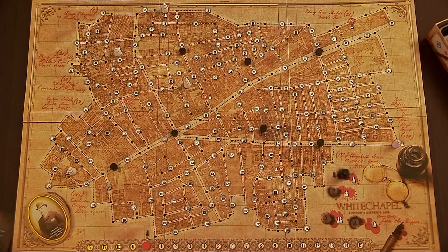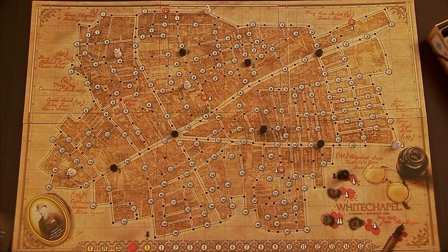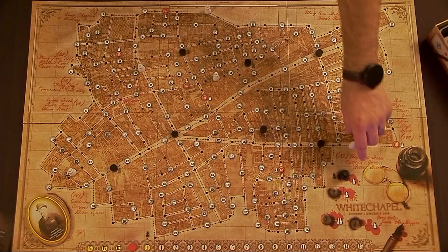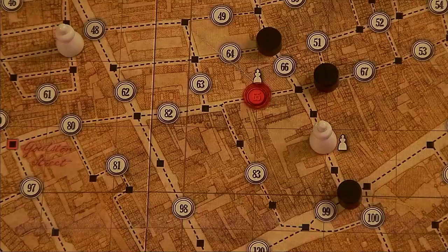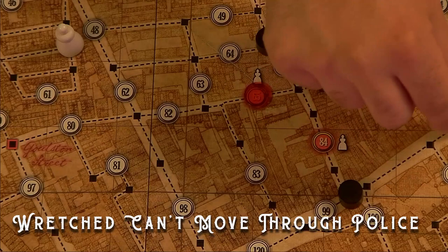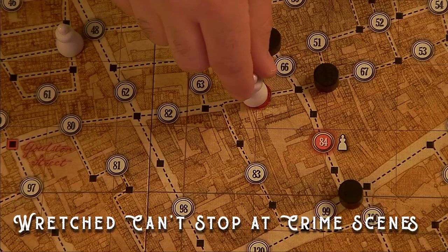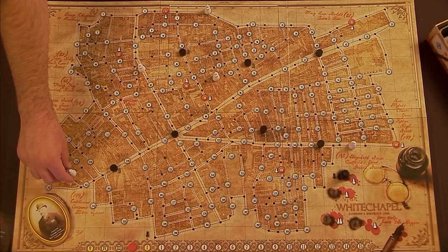If, however, Jack chooses to wait, the night continues with phase six. The time of the crime token moves one space to the left, to the next yellow Roman numeral. Then the head of the investigation must move each of the wretched pawns along the dotted lines to an adjacent, unoccupied, numbered circle. A space is considered adjacent if it is directly connected to another space by a dotted line. Wretched movement must adhere to the following rules: they cannot end their movement on a space connected to a crossing with a police patrol token; their movement cannot cross a police patrol token; and they cannot end their movement in a space containing a crime scene marker. If a wretched has no legal movement, she stays in her current circle. Otherwise, the head of the investigation must move each of the wretched pawns one space.